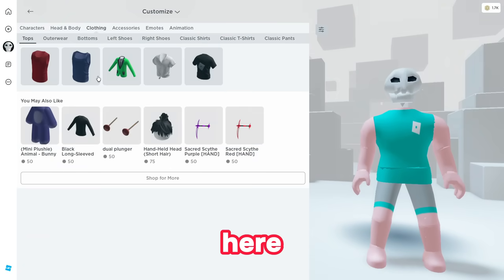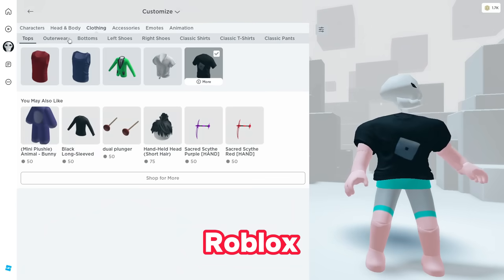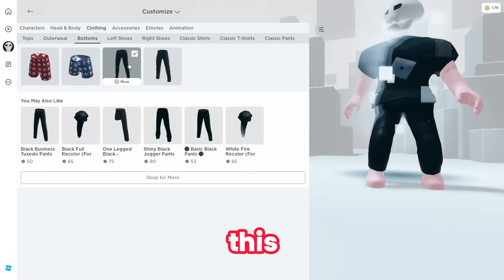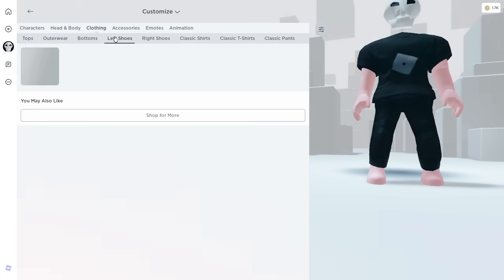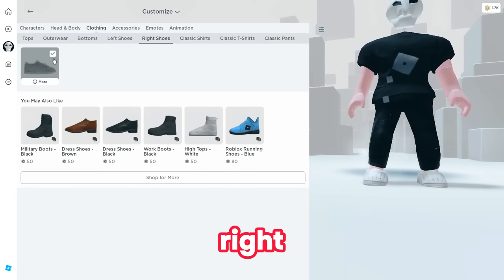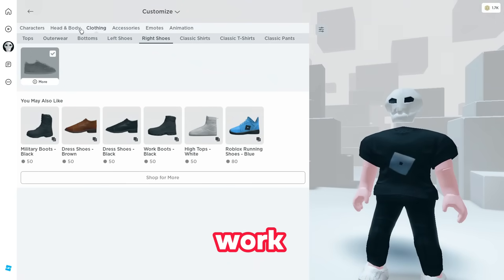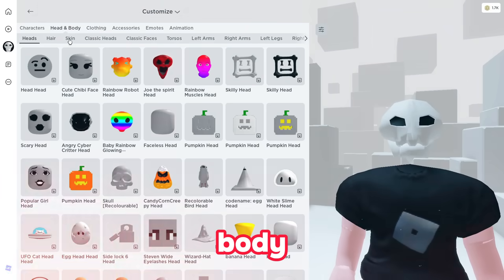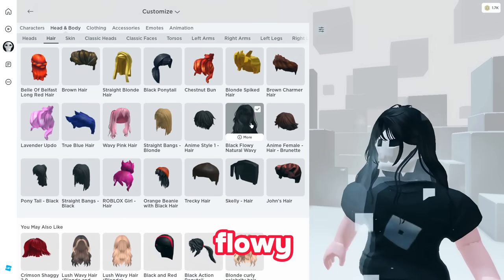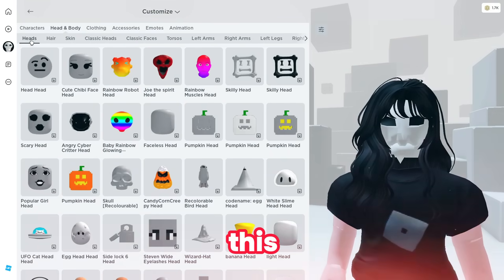For left leg choose roblox girl left leg, for right leg choose roblox girl right leg. Then head over to clothing — you can choose anything you like. Choose the free roblox shirt, and for bottoms choose a free roblox bottom. Put on some shoes as well. For this trick to work you don't need any scarf. Go to head and body, then go to hair and choose any hair — I'm going with the free black flowing natural hair.